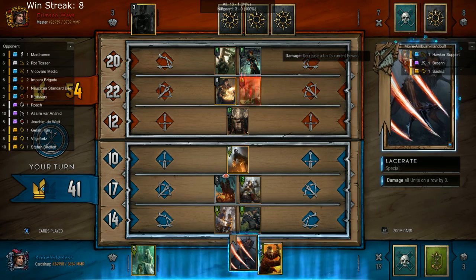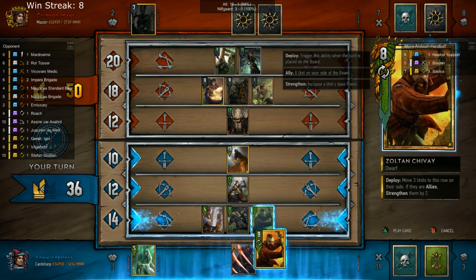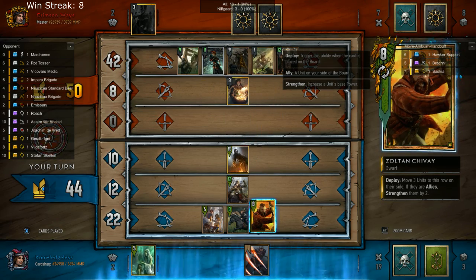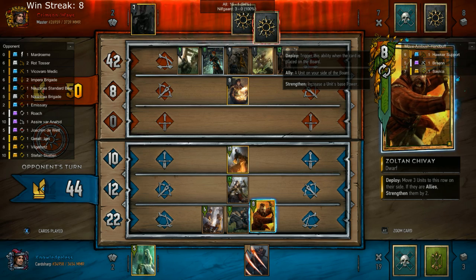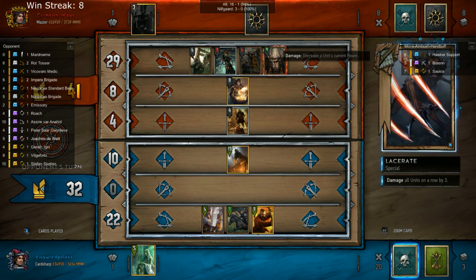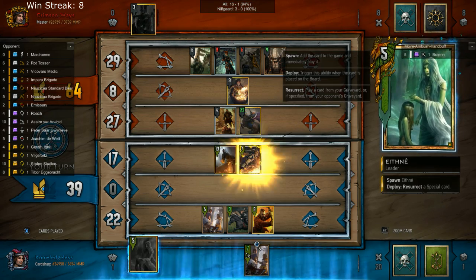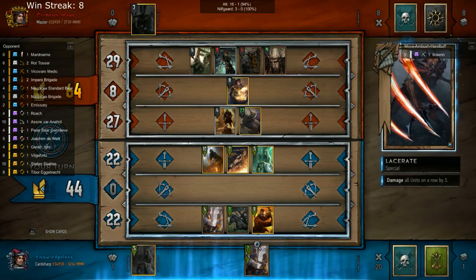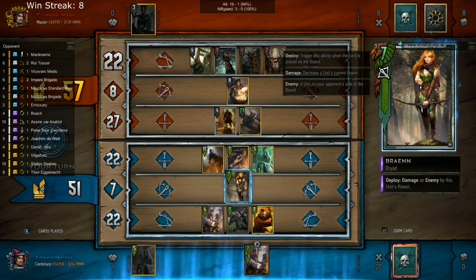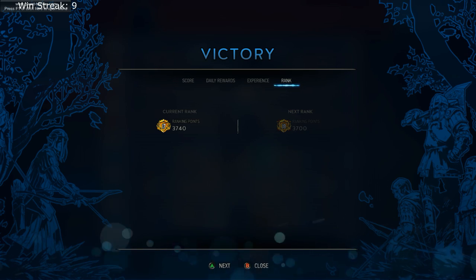I do the Shroom play. Now I don't have something in my hand to get buffed by the Dragoon, which is unfortunate. I wanted to move all his units to the Siege Row — arguably it would have been more points had I removed the Elven Mercenary instead of the Nausicaa Brigade because the Nausicaa Brigade only had one strength. I see a better opportunity than Lacerate so I go with pulling out Bran for a 14-point swing. My opponent forfeits because they know I have a card in my hand worth more than what he has on the board, and I win.